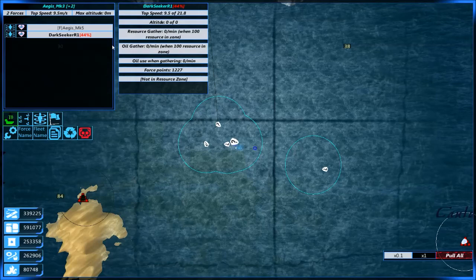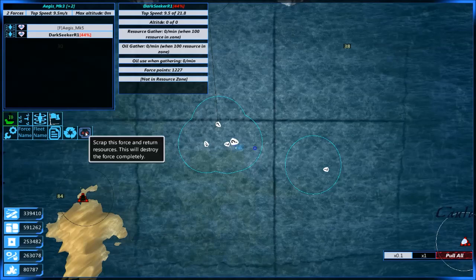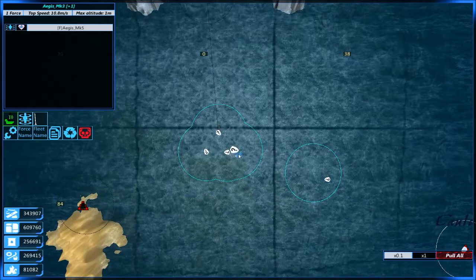I'll spawn something in its place - a boat - because I kind of want to keep my fleets the same. Let's go ahead and scrap him. You can just go here and do scrap, say yes, and then the resources will kind of flow in - or they just did instantly. So now we need to spawn something else in.